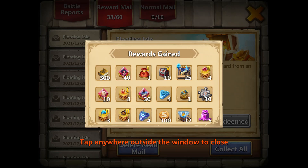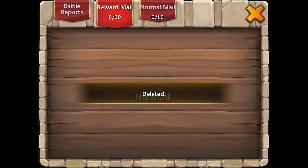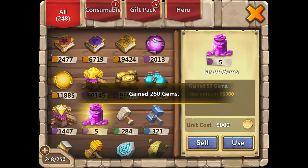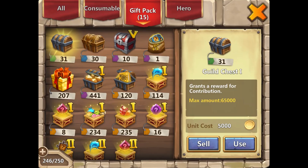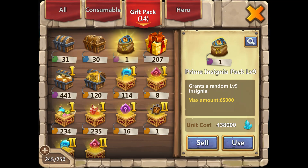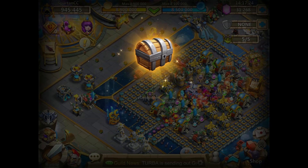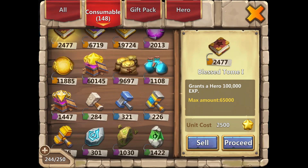This is basically what we got from it — just some magic powder, which is always good, especially for free to play. You get some pretty good rewards from that so I'm not too disappointed. It was about what I thought it was going to be. Usually those things that are based on chance I never do very well at, and they usually don't give me what I want, as you guys saw.